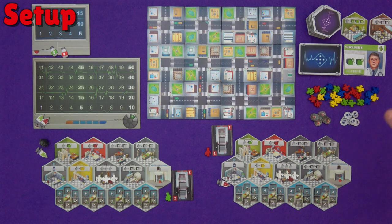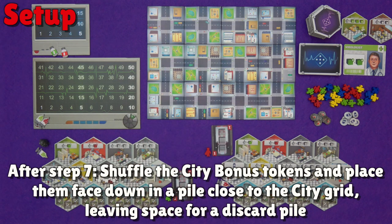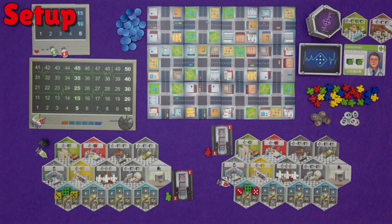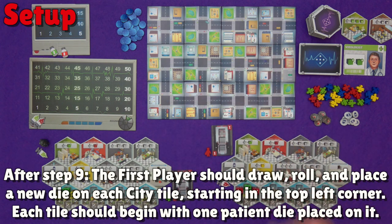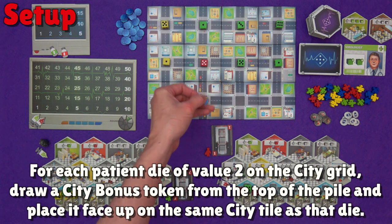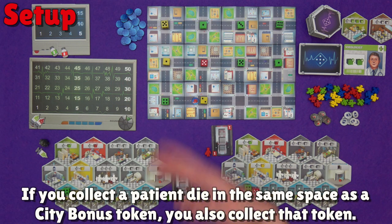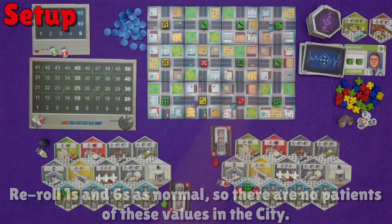Then we can keep setting up the game as normal until after step 7, so we'd have our tiles and cards and meeples all set up. You then need to grab the city bonus tokens, shuffle them all up and make a pile out of them and leave space for a discard pile. Then you set up the dice bag as normal — in a two-player game that's going to be six dice of each colour removed from the bag. Each player gets their starting patients set to 3, 4 and 5 as usual. But then the first player needs to draw, roll and place a new die on each and every city tile starting in the top left corner, until every city tile has one die on it. Any time you roll a 2, you draw a city bonus token and place it face up on the same tile. Remember to re-roll 1s and 6s so there are only patients of values 2 to 5 in the city.